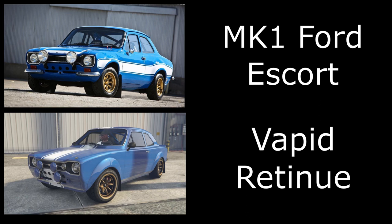Then we have Brian's Mark 1 Escort. I've used the Vapid Retinue — not the Retinue Mk II, just the regular Retinue — and simply painted it blue. I've applied Fujiwara mini-light wheels in gold, added mud flaps, and used the livery over the bonnet and roof since we can't get it on the sides.